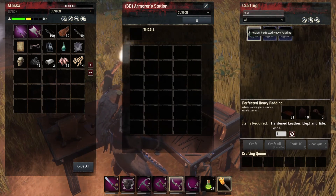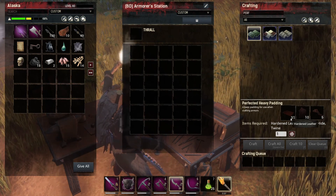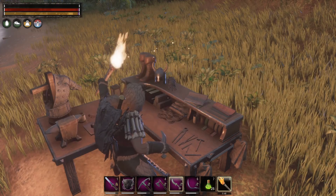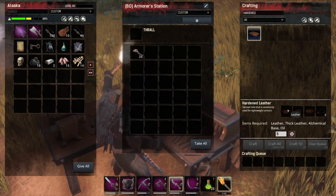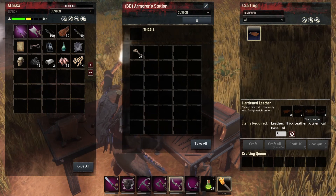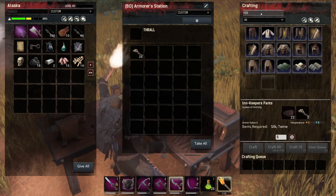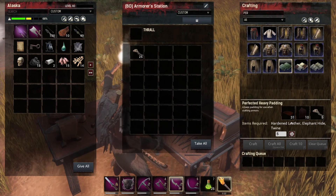Perfected heavy padding takes elephant hide. So we need 5 times 31, so let's do 5 - let's pull that in. And hardened leather - what do we need for that? We need oil, thick leather, leather, alchemy base - we have all those. So we need 31 times 5, over 150. It takes 3 thick leather per, so we need about 160. I can make 75 - let's make 75, and we're missing thick leather.